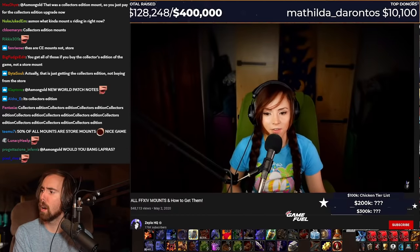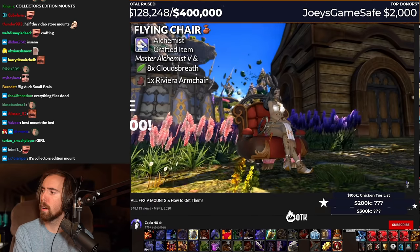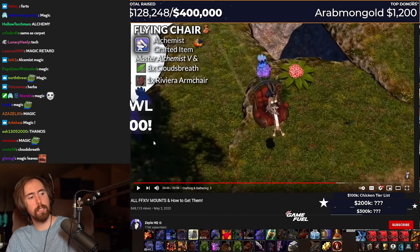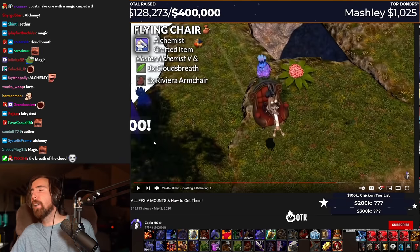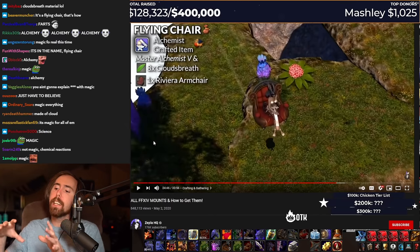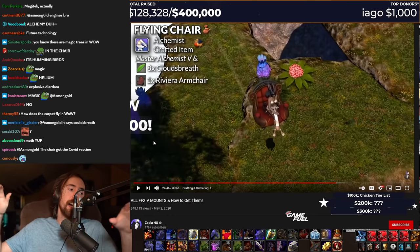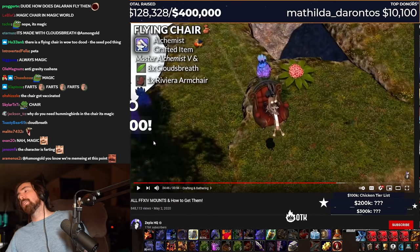Let's talk crafting and gathering. Now there's a couple mounts that you can just straight up craft. Like the flying chair, which is crafted by an alchemist — requires eight cloud's breath and one Riviera armchair. How's it gonna fly? How's the chair gonna fly? How's that happen? Magic. Bro, you can't. How's it gonna fly? Why don't you say like it's got helium in the cushions or something like that. Or like there's actually miniature hummingbirds inside of the chair that whenever you sit in it, the hummingbirds are like, oh shit, it's time to go to work. And then they fly, right? Like, what? How do you guys come up with this? It says it's complicated, bro. Yeah, right.